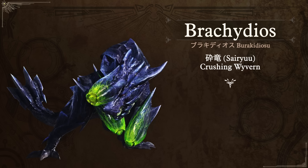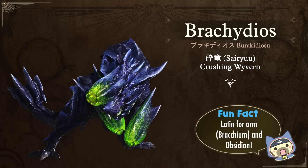Next is the flagship monster for Monster Hunter 3 Ultimate, which is Brachydios. In Japanese its name is essentially identical: Burachideosu. His nickname is Sairyu, which means the Crushing Wyvern — you may recognize that kanji from the Jade Baroth, as sai is the kanji for 'to crush.' The fun fact for this monster is the origin of its name: brachium is Latin for arm, and obsidian — because obviously it has a very hard obsidian-like shell.